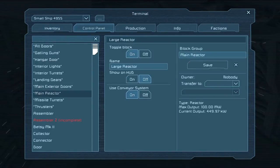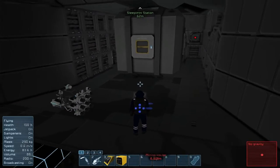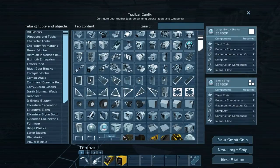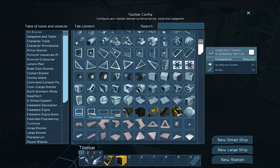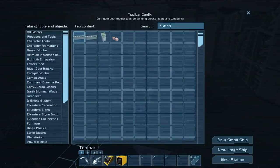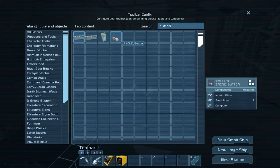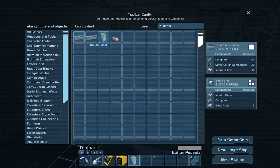Now I can just turn off the reactor. I need to set buttons for everything — like, have a button panel down here. How much are button panels to build anyway? A control panel's not what I'm looking for; I need a button. Oh wait, how about this? There we go — button pedestal. That's only for small ships though. Here we go, that'll work.